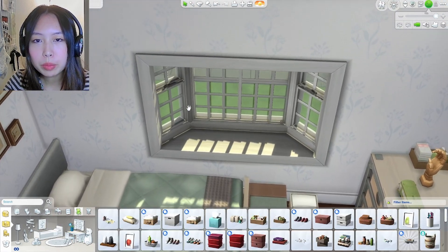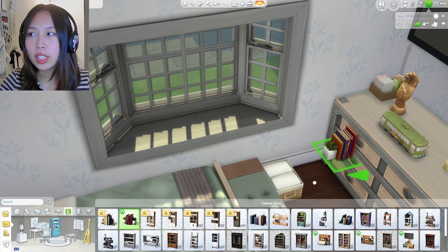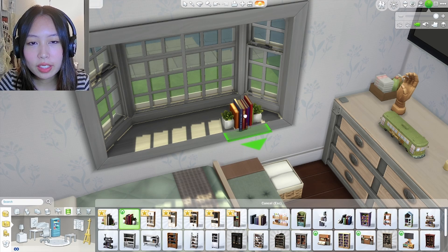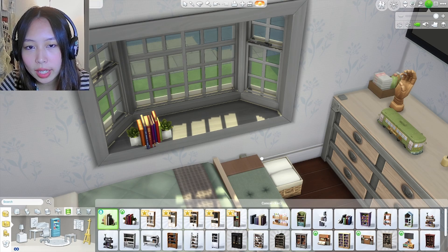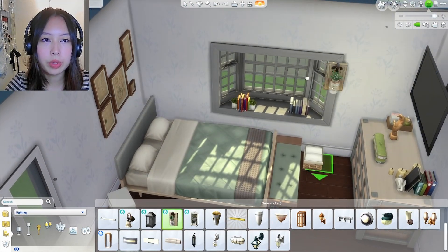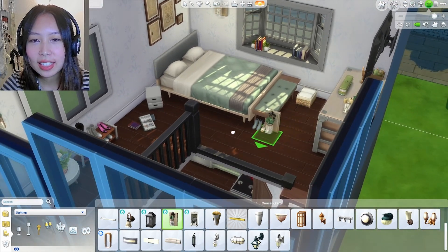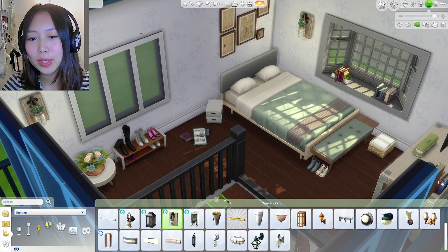I've decorated a bit and this place is looking a lot more lived in. I actually want to add a little bit more to this window area. I can imagine that my sim would decorate this space with some plants and some books. I think my favorite part about the bedroom is just this window — it adds more texture to the room because the walls are pretty bare on this side of the house. This is a great amount of decoration that keeps it simple and also makes it look very lived in and cozy and homey, which is exactly what I was going for.